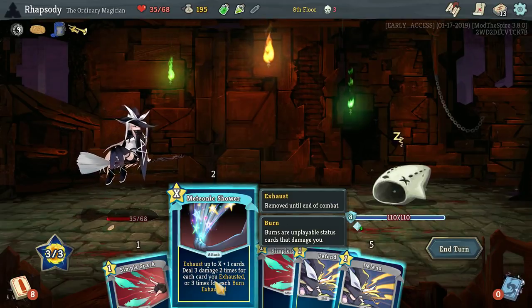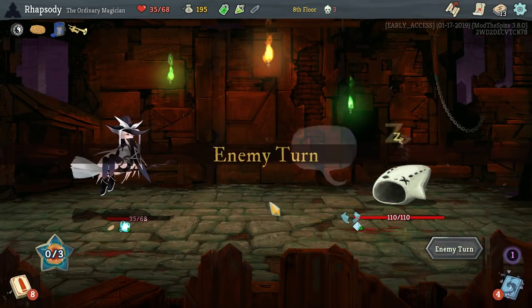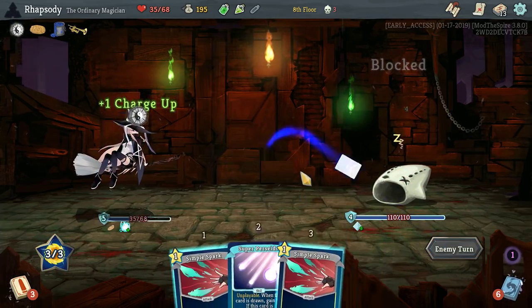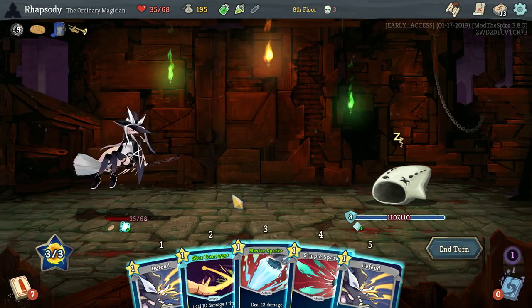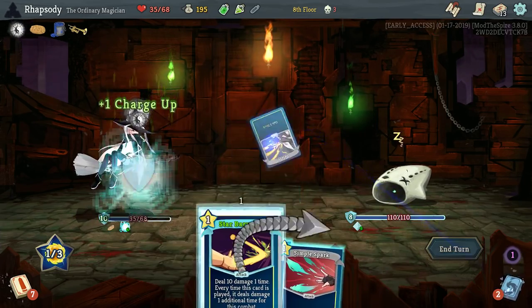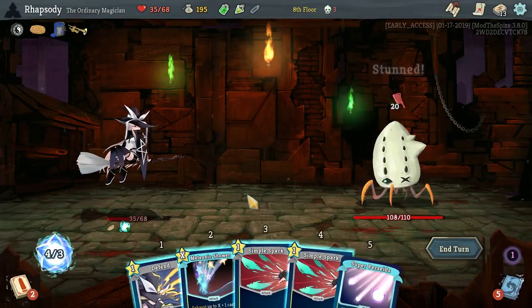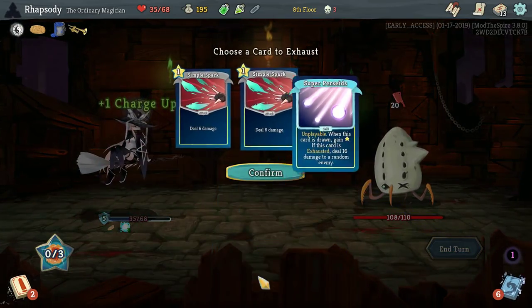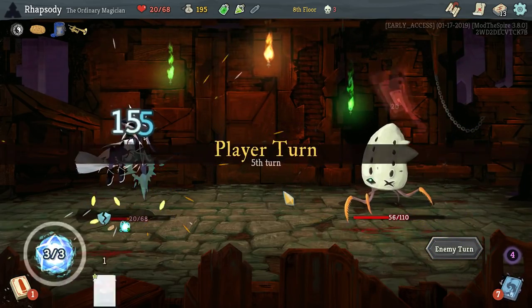X plus one — deal three times two for each card you exhausted, so I can exhaust one card here safely. Star Barrage was unfortunately on the very bottom of our deck, which is the absolute worst position it could have been in. Definitely should have just been Master Spark there — that's my bad. I'm going to defend, then use all of that damage there: 52 straight up. Not bad.